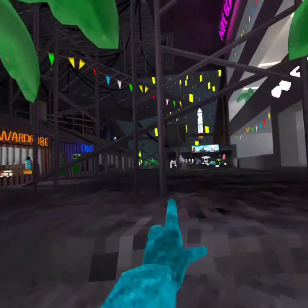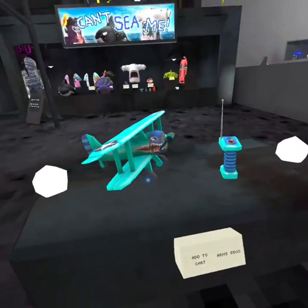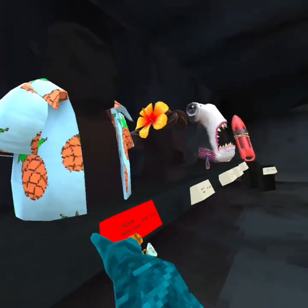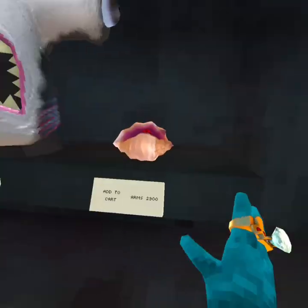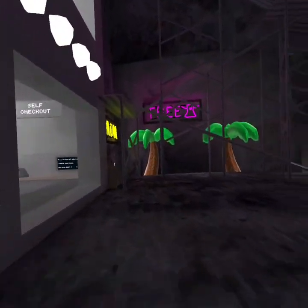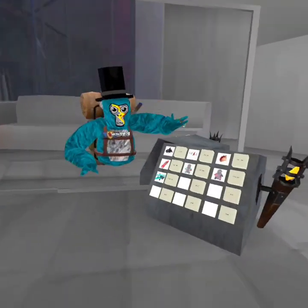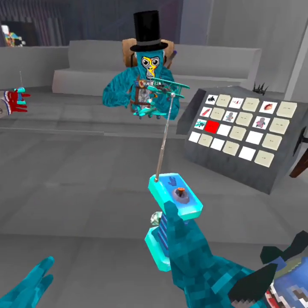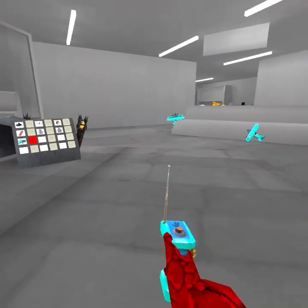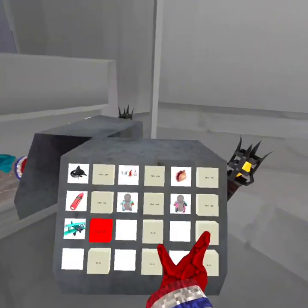Alright, cosmetics time. But look how buff I am. Oh, an RC plane! Is it a plane? We're checking all this out. Oh my gosh, it's so fast! The controls are inverted, by the way. It's able to stay on the ground. That's how a plane works. I don't have enough to buy it, though. Okay, next cosmetic.